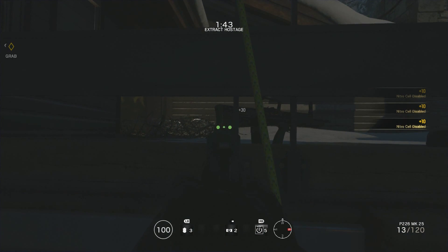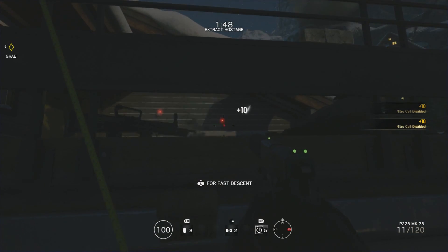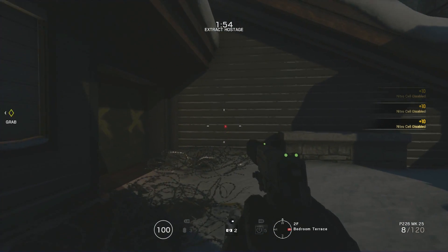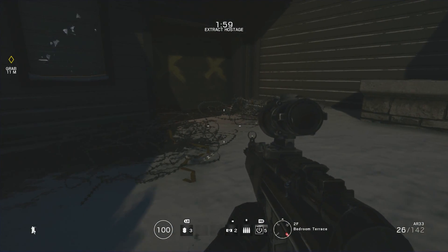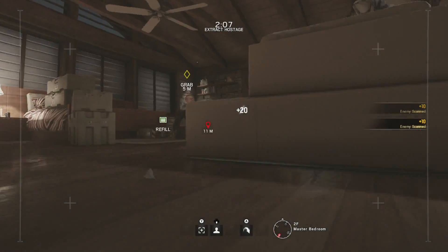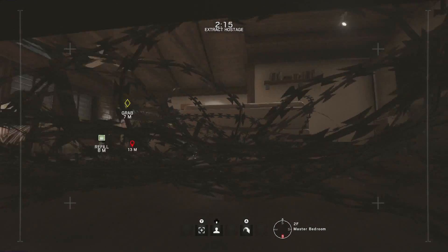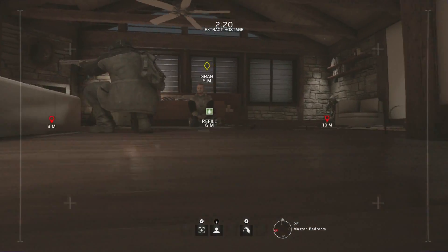The hostage is right in the room to my left, and there's like three guys in there I think, if I remember correctly. Let's send a drone in there. There's one, there's two — oh, I didn't even get to see. Send another one then. There's one. Okay, there is three.